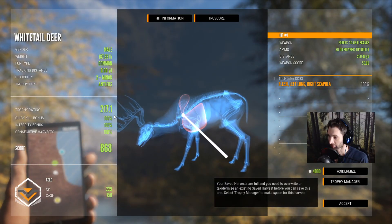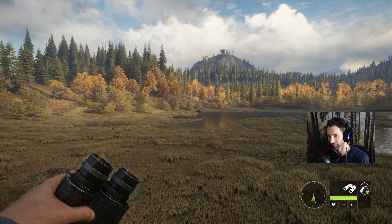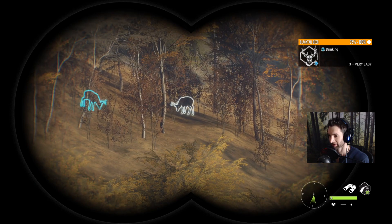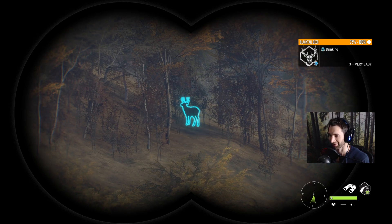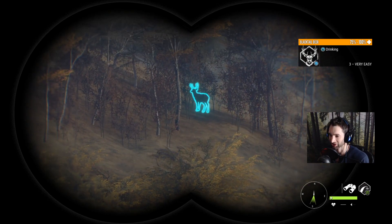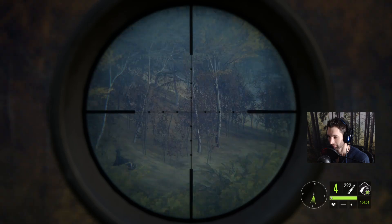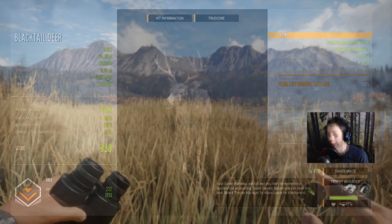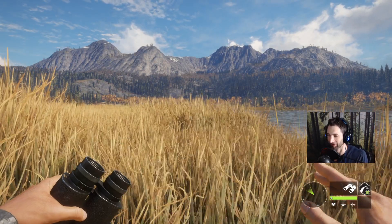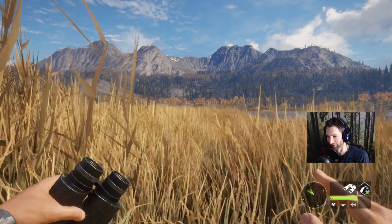There he lays — right lung hit at 250 yards, score 868. Now if we want to get some black tail we'll just come right back to the exact same spot and change the time back to six in the morning — and there they are, right exactly where they should be. I already knew they were going to be there. When you're actually hunting you have no clue if an animal is going to be there. Graphics-wise, Call of the Wild has some of the best out there — some of the scenery is absolutely stunning, especially the Yukon Valley map. It's breathtaking.